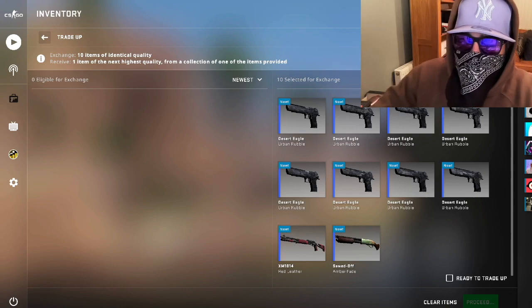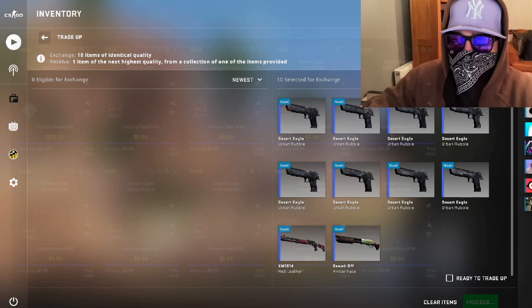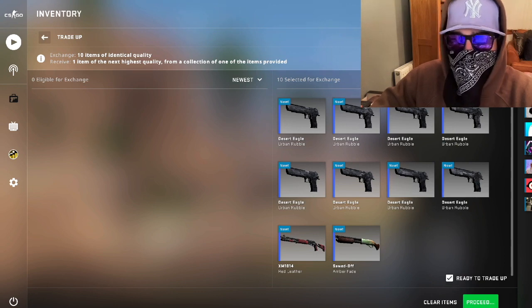Right boys, I've got nine skins from the Train collection to go with the Red Leather. It's an 18% chance to hit some of the baggage collection. We've got the Pilot and we've got the AK — the AK is the sickest. This should come in factory new. Let's get to it. Three, two, one...